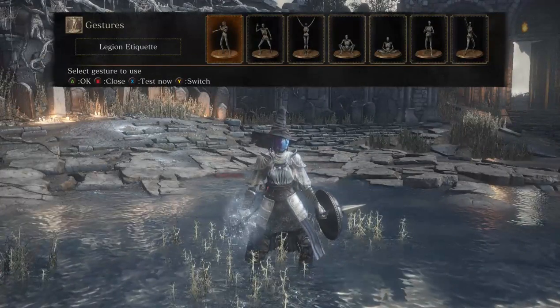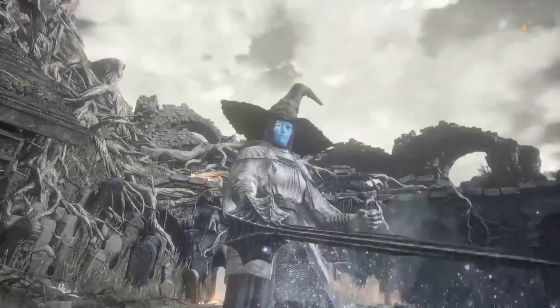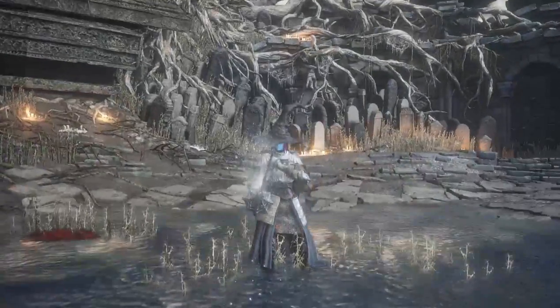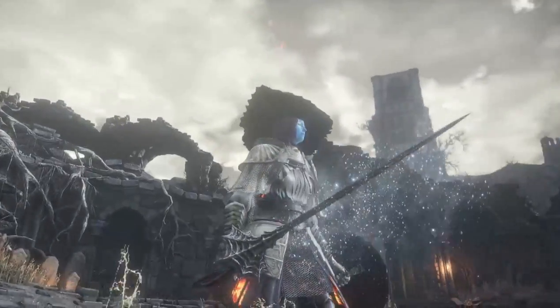So this is a quality base rapier, which is nice for anybody that has a quality base or even a strength base character. Now let's check it out — it looks more like a miniature lance. Check that out.